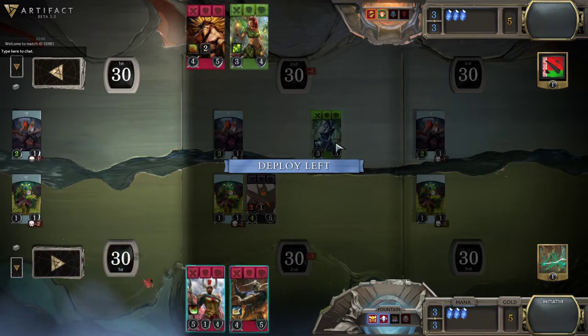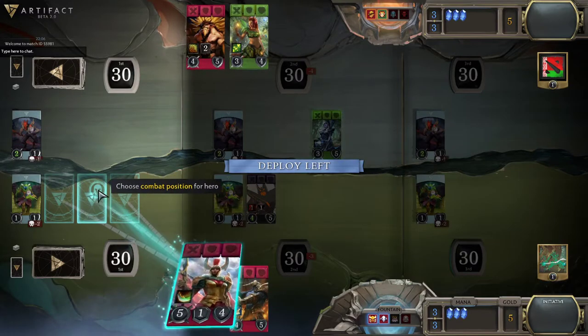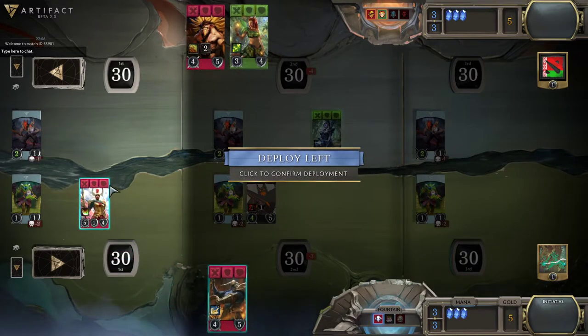The Drow's going to survive well, the SF's going to survive well, and they're both a little bit snowbally. Where I put my Legion Commander doesn't really matter so much — there are some heroes where it matters, but mostly it's going to depend on how the game builds up. At a higher level of strategy there are things to consider, like what kinds of cards based on the colors you have.